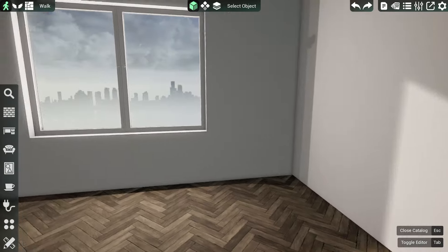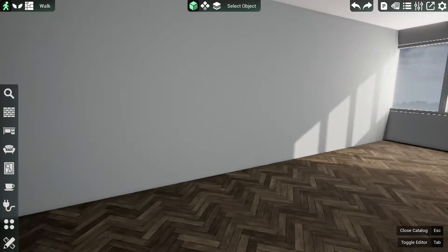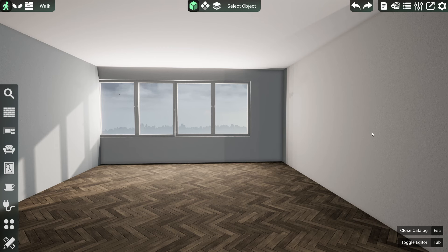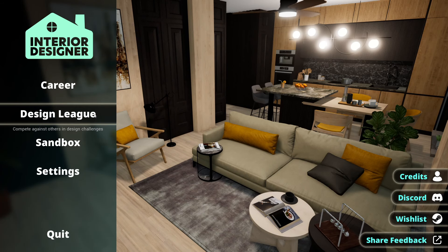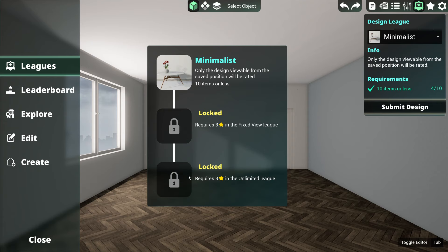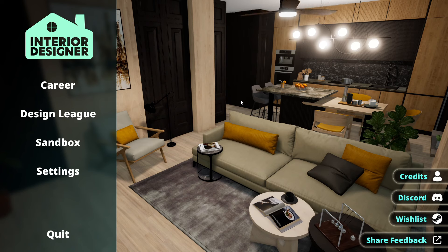I think I'm going to leave the game there. I'm pretty sure you'd be able to sort out your own rooms and change it all around. It would have been nice if you could just click and change to a bathroom template, a living room template, or an outdoor template. As well as the career, you have a sandbox, and there's also a Design League - you compete against others in design challenges online to determine who can make the best designs, with a leaderboard and a minimalist category among others.